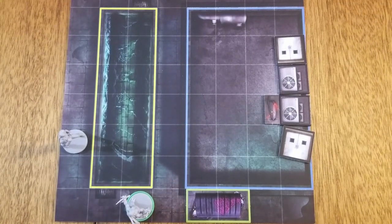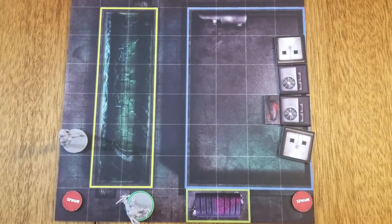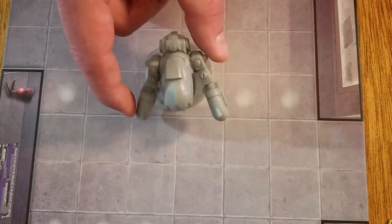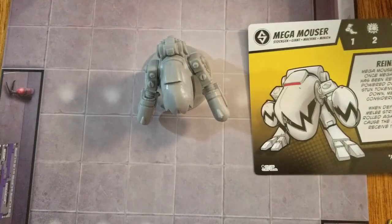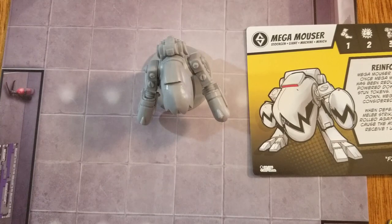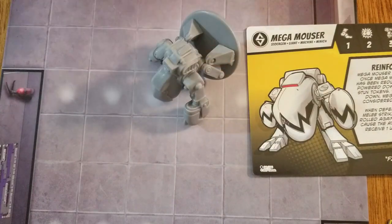Spawn tokens are placed on the map during setup to determine where villain minions spawn at the end of rounds. Spawning will be covered in the cooperative and competitive rules sections. Some units, like the mega mouser, have the giant attribute. Giant figures take up multiple spaces and block line of sight. For breakaway, they count as two figures. When knocked down, the spaces that giant figures occupy become slow terrain. Giant figures cannot perform terrain moves and are not affected by slow terrain.